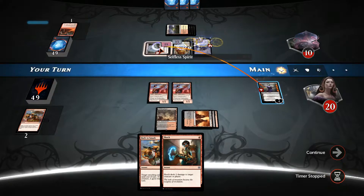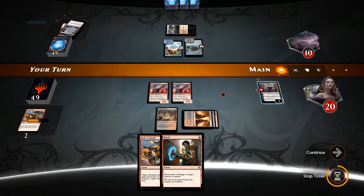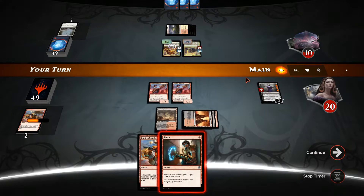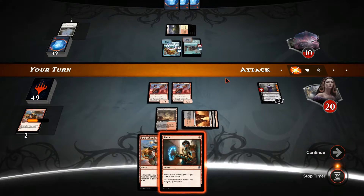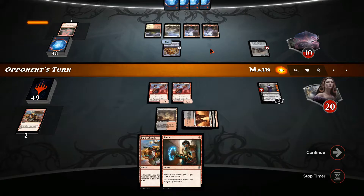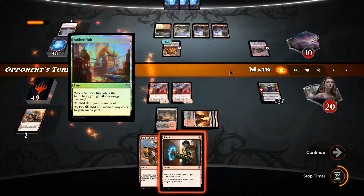We do have to get through the Selfless Spirit anyway. I want to keep Shock to deal with our opponent. So now of course I am not going to attack into this. Let's see if he has something like a Veteran Motorist — then it will have four power and be able to deal with Liliana. He might also have a black source of mana and Unlicensed Disintegration, which can also deal direct damage. Anyway, his Scrapheap Scrounger cannot block.